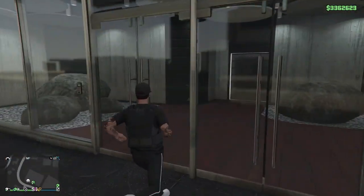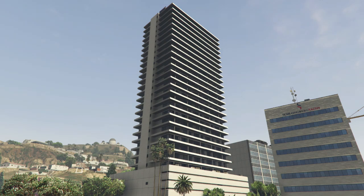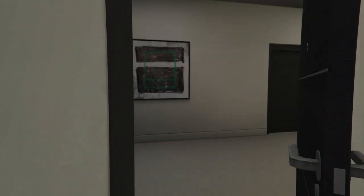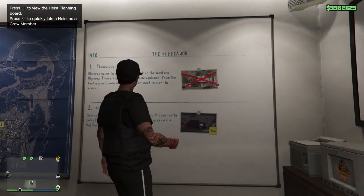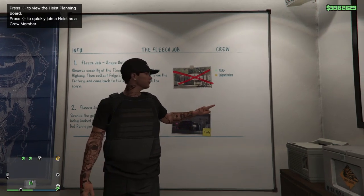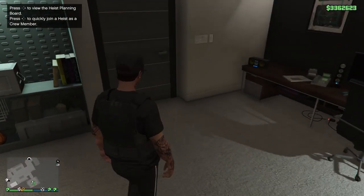Do not get into any vehicle — just run over to your apartment and go inside. You're gonna want the Eclipse Penthouse suite. You're gonna come into your heist room — see how I have the heist set up with the red X? You just need to do the first mission of the Fleeca job — that's all you got to do.